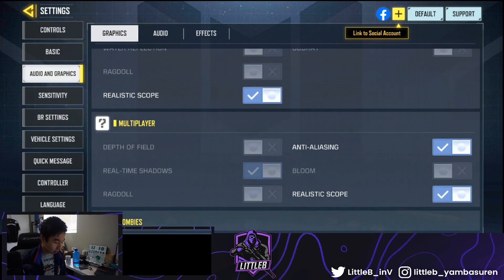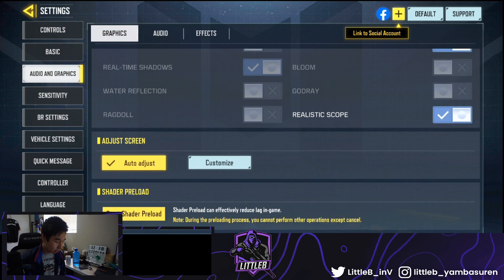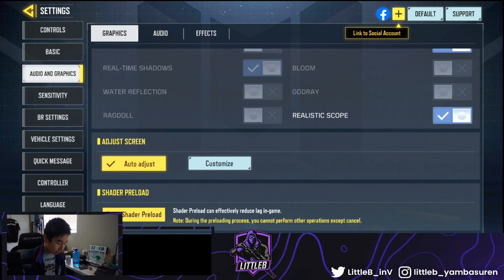Dynamic settings — I don't know why, but the realistic scope option always seems to turn itself on. Let me know in the comments if it's just me. The realistic scope for multiplayer always automatically turns on, which I don't like because it messes me up. One good tip: to reduce lag in game, start the shader preload — I learned this from a previous stream and it really helps a lot.